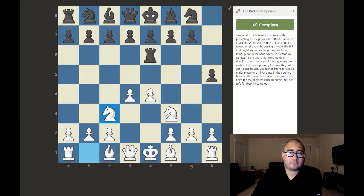Knight c3 develops a piece while protecting the e4 pawn, which black's rook was attacking. White will be able to gain another tempo on the rook by playing a move like bishop c4 and might end up winning the rook for a minor piece in the near future. The lesson here is that we shouldn't develop major pieces — rooks and queens — too early in the opening, because they will get kicked around. Keep the major pieces close to home until it's safe for them to come out.